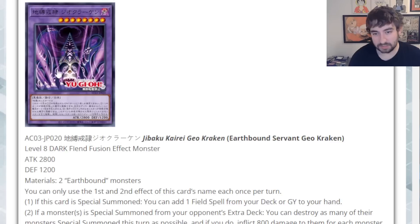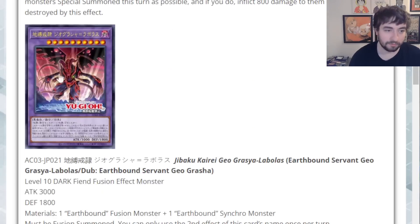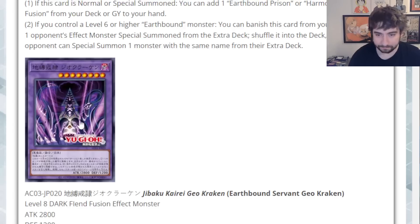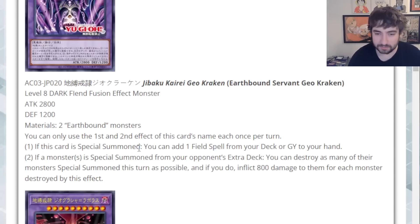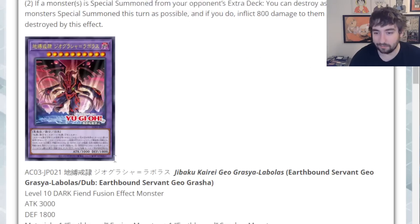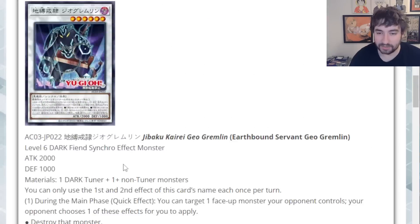Not a terrible card — it doesn't interrupt by itself, it needs to be paired with something else to actually have a good interruption effect. But the battle phase effect is pretty decent — it allows you to pretty much clear over anything. The third effect is a pretty good float. I honestly just think Geo Kraken is just straight up better. If you can just reborn Geo Kraken after you summon it, or even just cheat it out off of Gratia, it searches — that's so crazy.